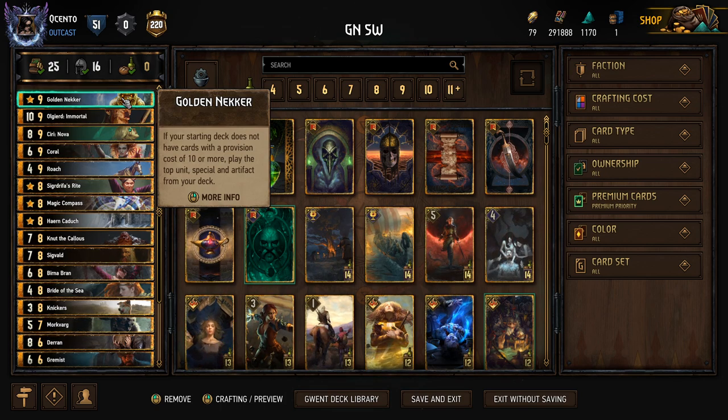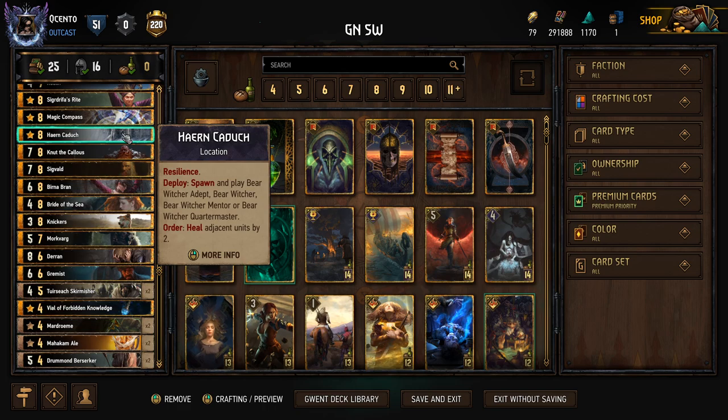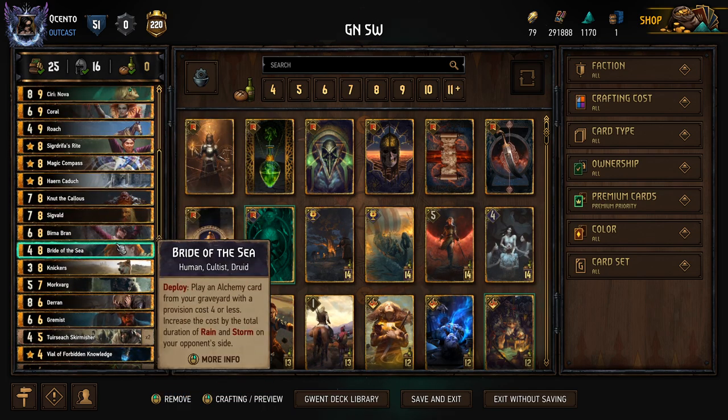Golden Necker is a card that, if your starting deck does not have cards with a provision cost of 10 or more, plays the top unit, special, and artifact from your deck. To make sure this works at any given time, I make sure to put at least two artifacts in the deck — in this case, the Gadoosh and the Violet Forbidden Knowledge.